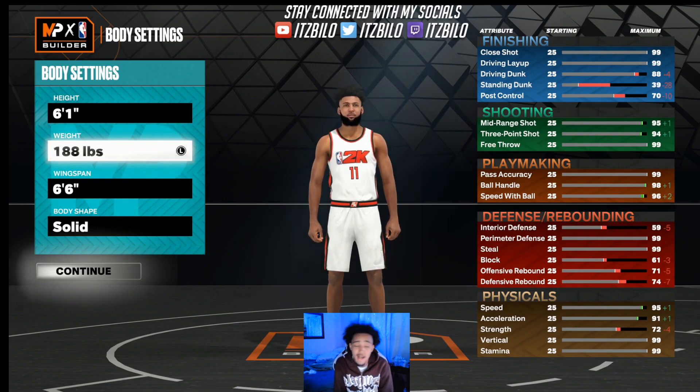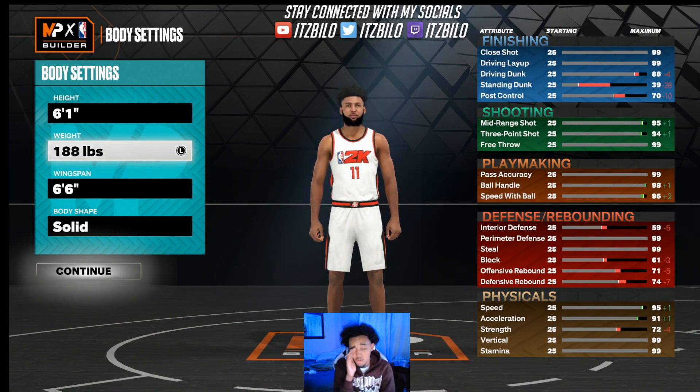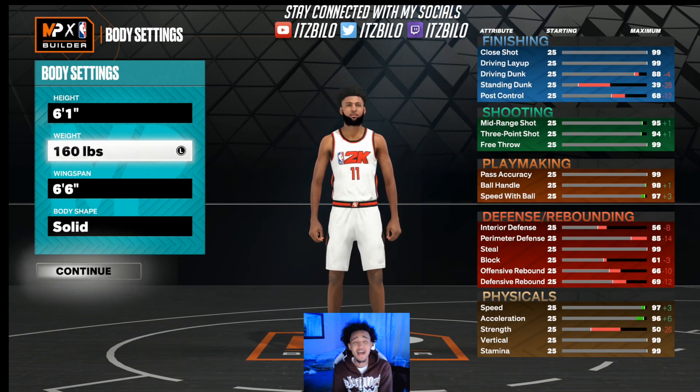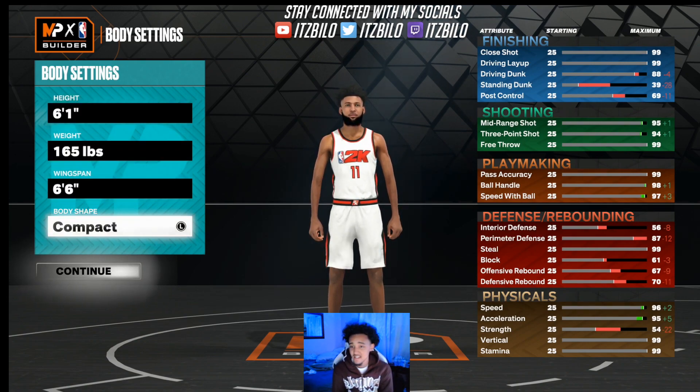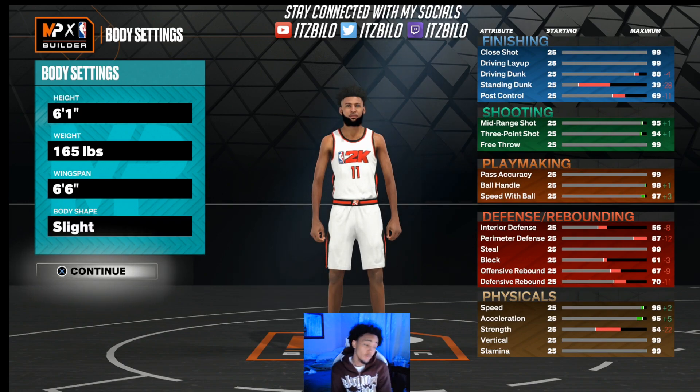I like to dribble, I like to shoot. Like I said in the intro, 6'7" and 6'8" is the best in the game, but this is for all of us who don't want to give up the 6'1 play shots. If I had enough VC I would definitely make a 6'7" or 6'8" right now, but 2K23 has to be the most expensive 2K I've ever played. Height 6'1", weight 165. For the wingspan, you're gonna keep it at 6'6", and for the body shape, you gotta go slight.